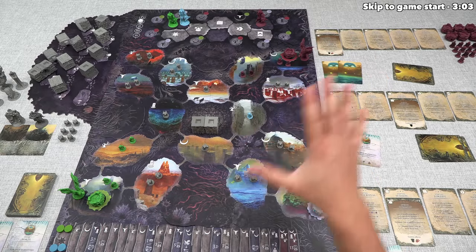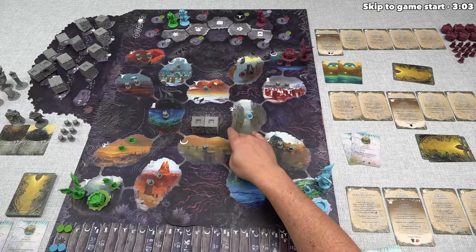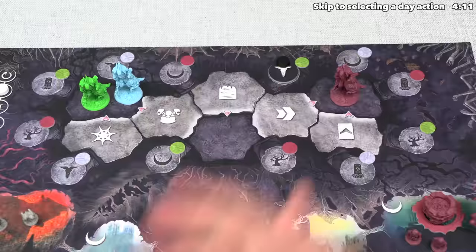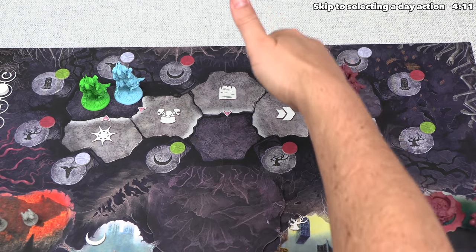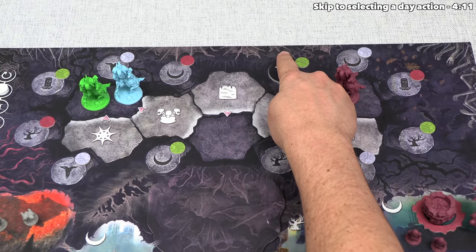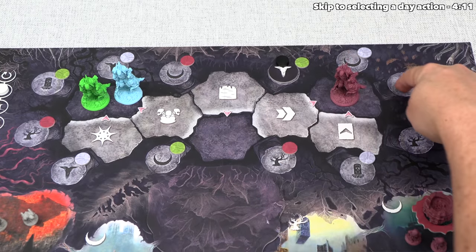That was a high-level overview; I'll explain everything in detail while we're playing. For this tutorial, we are controlling the green player. Let's begin by focusing on the turn tracker, which goes around the outside of the different actions. After each player's turn, this moves on to the next spot.